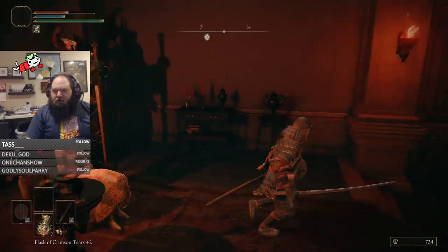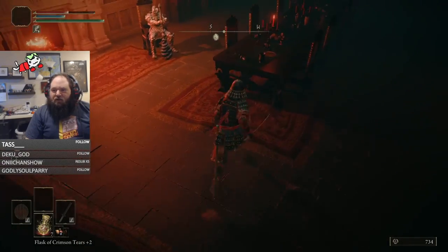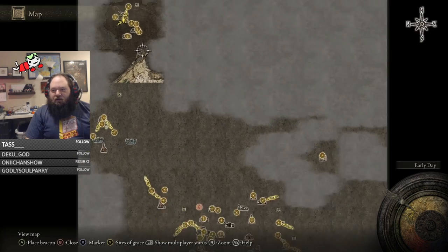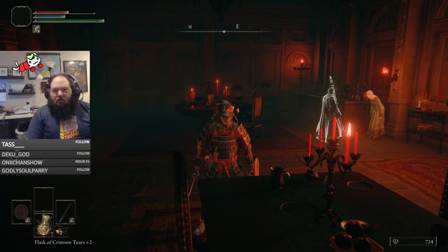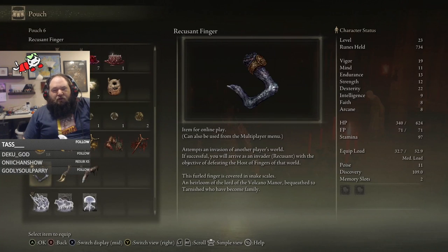Welcome to the Volcano Manor. She'll give you the key and then we just go straight over. We'll go in here and the finger will be right here on the table and you can just start invading immediately. That's how you get the finger before you even get your first Great Rune. Good luck and have fun invading.